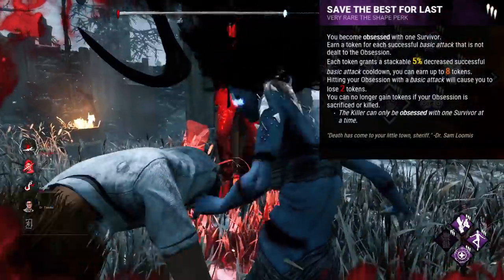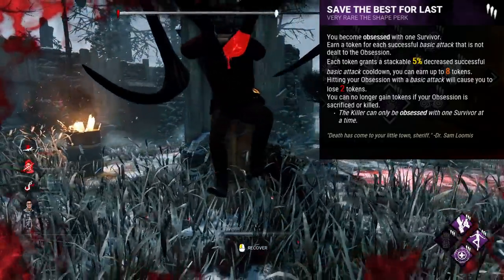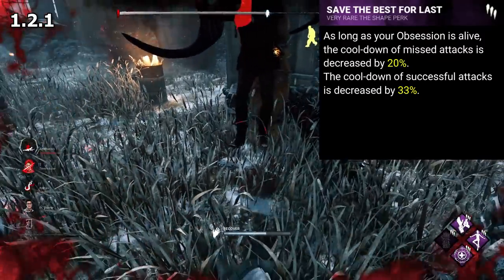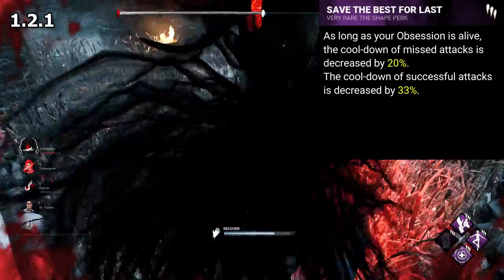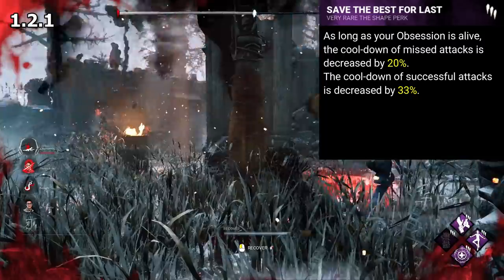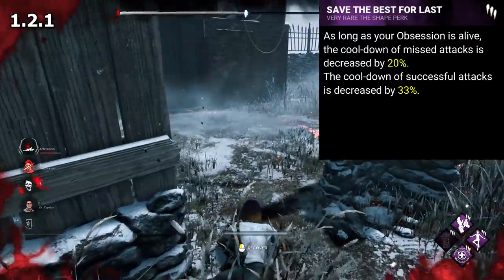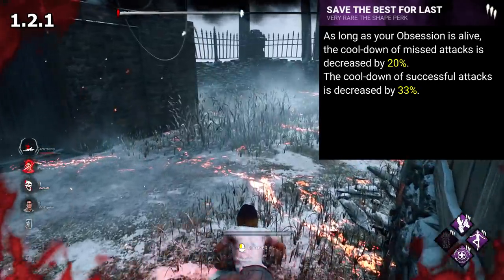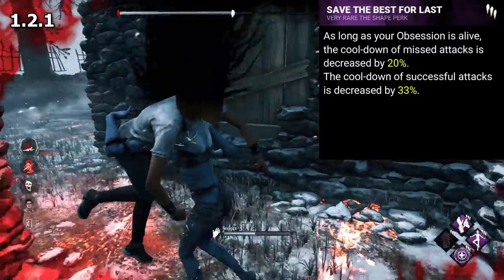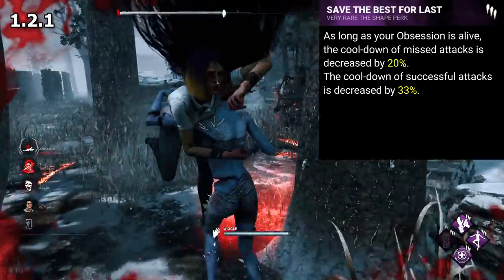Speaking of attack cooldown reductions, Save the Best for Last has an interesting history. In patch 1.2.1, this perk gave you a straight up 20% reduction to the cooldown when you missed attacks, similar to how Unrelenting currently works. Then it also gave a base 33% reduction to successful attack cooldowns — that's like having nearly 7 stacks of current Save the Best for Last that you're unable to lose. The only way you could lose it was if the obsession died. You can make this even stronger by pairing it with Unrelenting, which at the time gave a 30% reduction to missed attack cooldowns and a 22% reduction to successful attack cooldowns. This gave a total of a 55% reduction to successful attacks and a 50% reduction to missed — 15% over what is currently attainable for successful hits, and 20% over for missed.